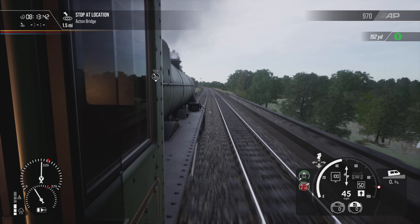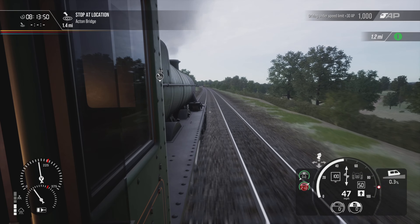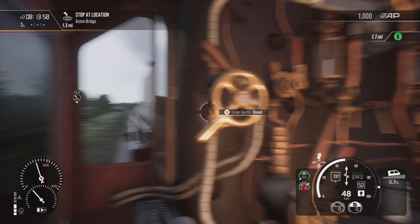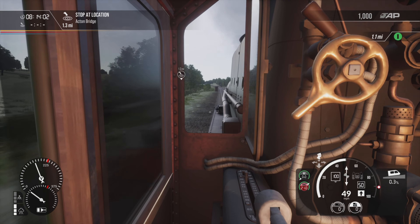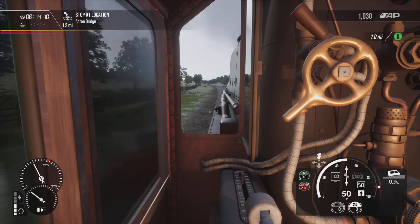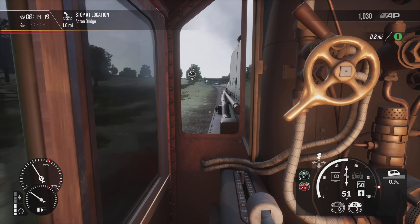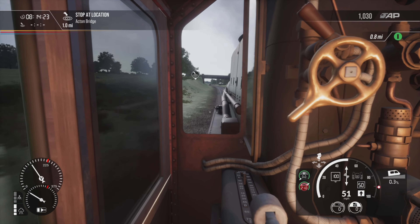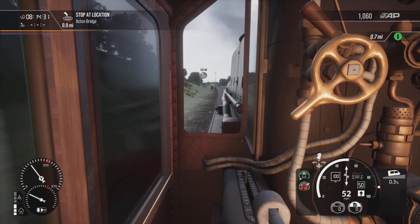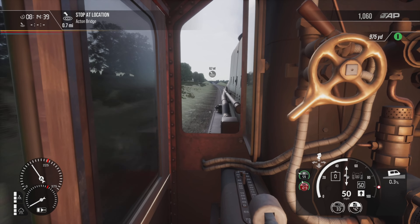All right, I can open up the throttle again now. Acton Bridge is just under one and a half miles away, so when it gets to about a mile I'm going to start applying brakes. Just adjusting my headset. I might not have to use that much brake either, because we're going up a slight incline — I might be able to use the incline to help slow me down. Let's take the throttle off and put some brake on. Let's see how quick the speed goes down.